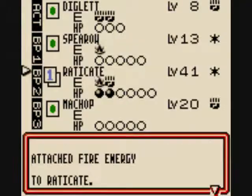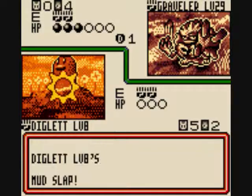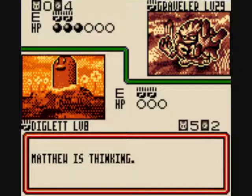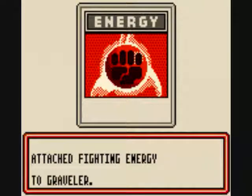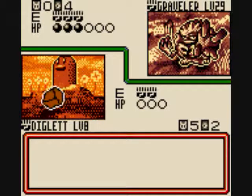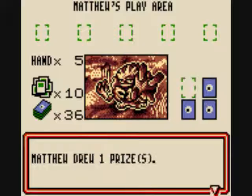Let's use this to evolve Rattata into Raticate. Use the Fire Energy on my Raticate. Might as well still use Mud Slap, even though it's not gonna do anything. He made it super defensive that turn because he had the Defender on it as well. Rockthrower for 40 damage. Goodbye, Diglett. But I think I got this with Raticate.